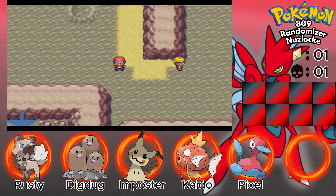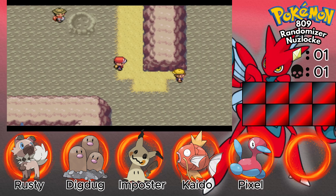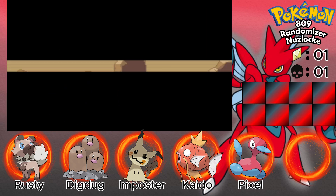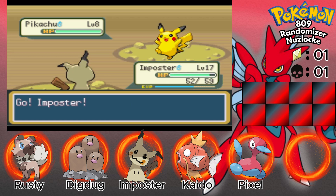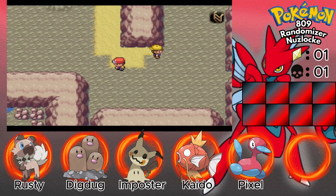Hey everybody, I'm the Crimson Siphon. Welcome back to my Pokemon Fire Red randomizer. Last part we went through some of Mount Moon, took on some Team Rocket, and took on a trainer who had a Lunala, an Arceus, and a Volcanion. Yeah, insane would be putting it lightly.